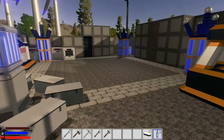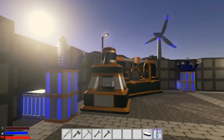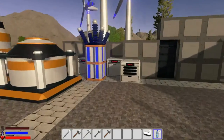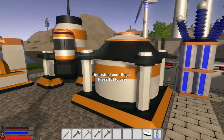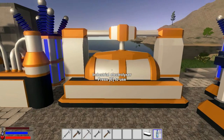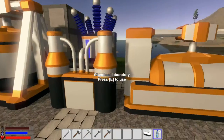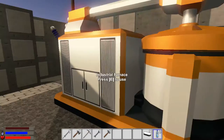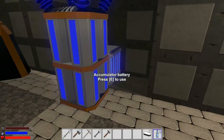Welcome back to another day of Stars One adventure. I've been busy replacing older stuff with all new equipment: the industrial centrifuge, industrial crusher, industrial electrolyzer, chemical laboratory, and industrial furnace. We have everything we need.